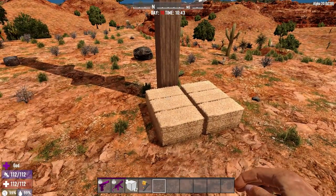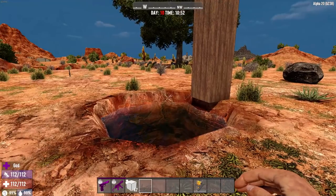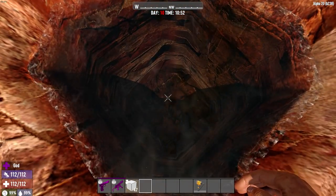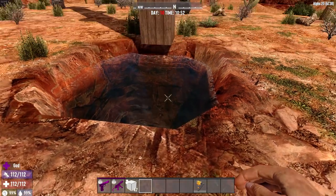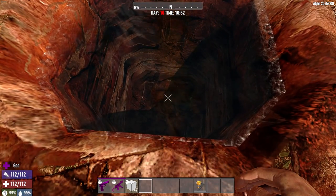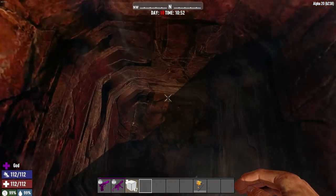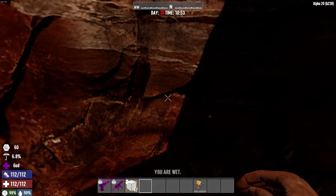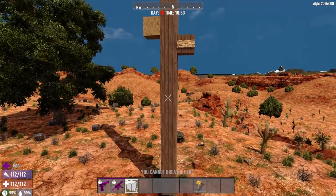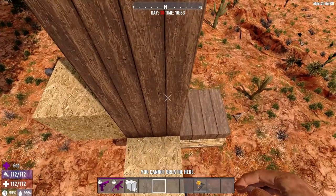Now we'll test this out with some water. We made ourselves a swimming pool at ground level so we can get an accurate distance measurement. I dug this hole probably eight or nine blocks deep. If you're just trying to find a bail-off spot from your base this should be plenty deep. I feel confident from ten blocks up it won't do anything, so we'll just start there.